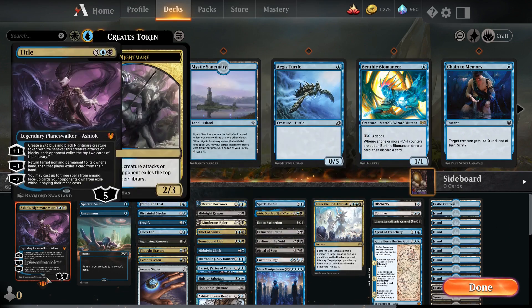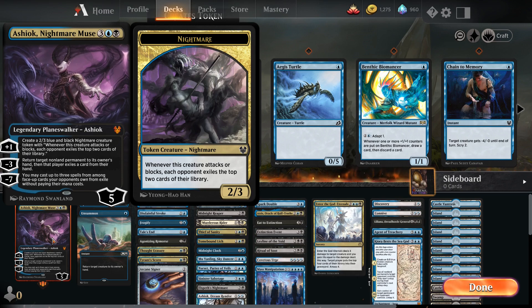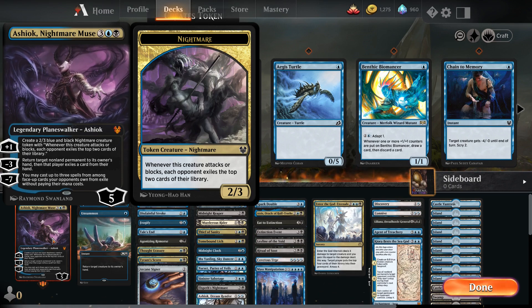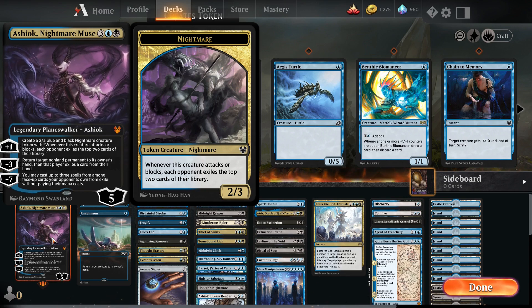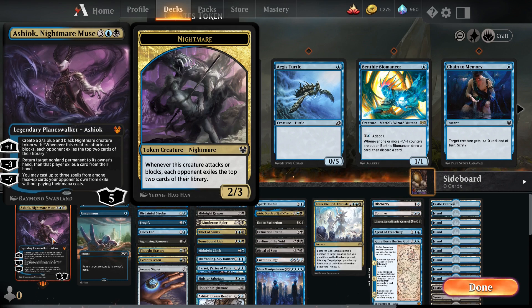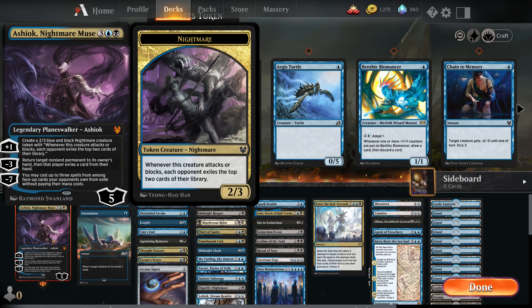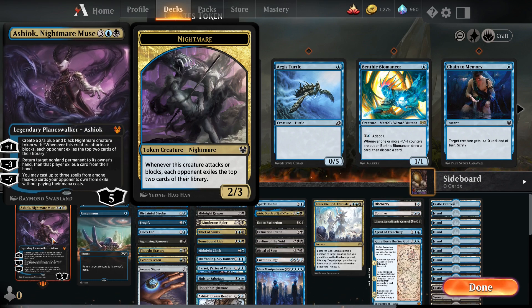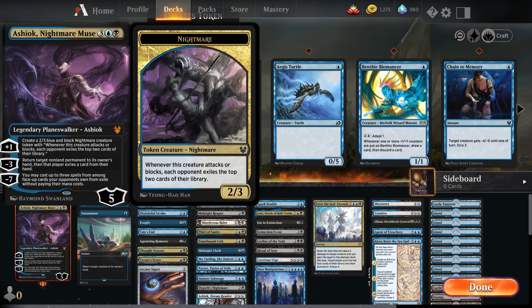Ashiok Nightmare Muse is an interesting card to play with since it is a bit slow at five mana, and his negative three ability is probably not the greatest except if your opponent has no hand — then the non-land permanent goes to hand then exiles and they go away. To supplement that, we've added a few extra things to disrupt our opponent's plays and give us the advantage we need to push forward. Let's go through it.